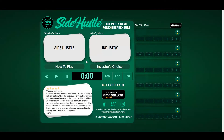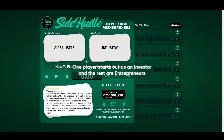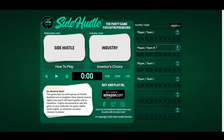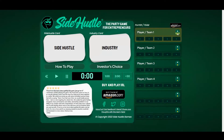Hey, how's it going? Darby here from Side Hustle Games with a quick tutorial about how to play Side Hustle. To begin, one player starts out as the investor and the other players are entrepreneurs. You fill your player information out here on the right side. The investor is indicated by the gold star being clicked.